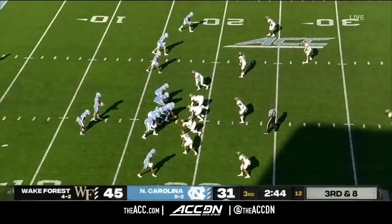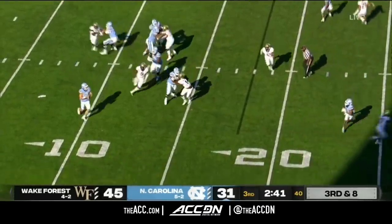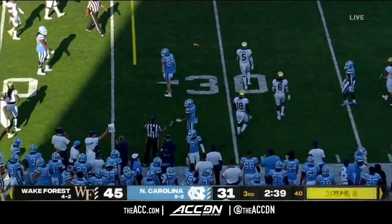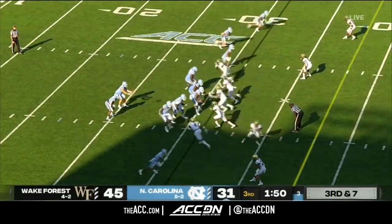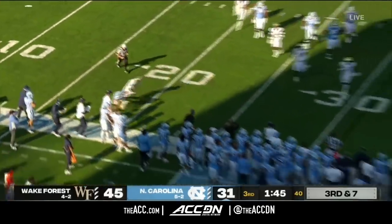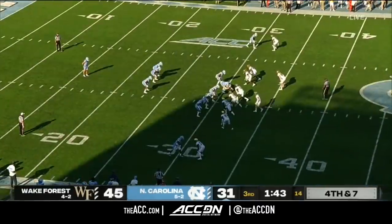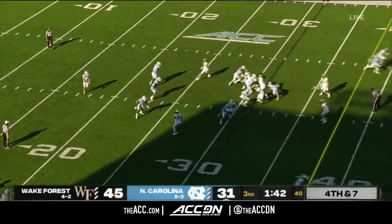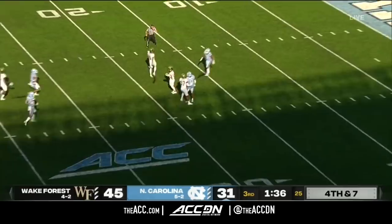Howell will throw that one short on the near side. Flag is down on the play — under two minutes to go in the third. Howell on the move again, out of bounds. Sometimes when you see a guy go down and the blocker is on the side of him, the official will read that as a hold. Throw away by Sam Howell — probably doesn't really end up mattering all that much.